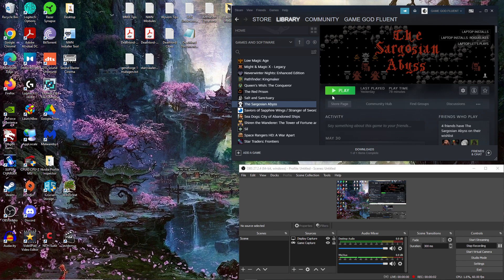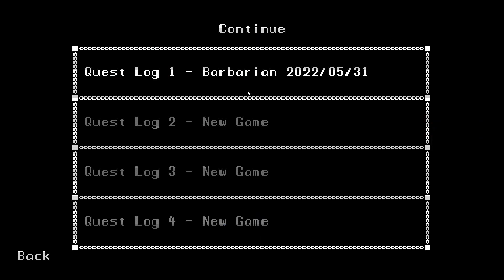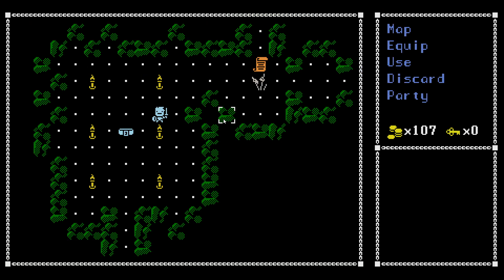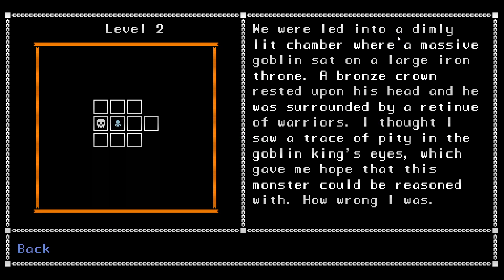Hello everybody, thank you for joining me. This is Game God Fluent, bringing you episode 2 of Let's Play the Sargosian Abyss. We're going to continue our previous game where we've been successful thus far. We've made it to level 2. Go ahead and pick up this belt — found a belt of finesse and found a map. So there's two different ways we can go. Let's go ahead and check the map.